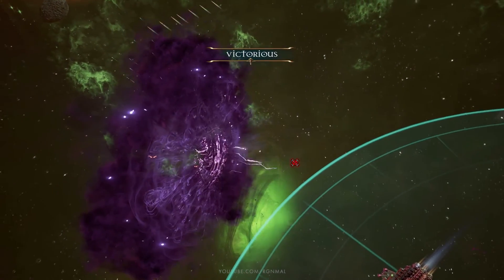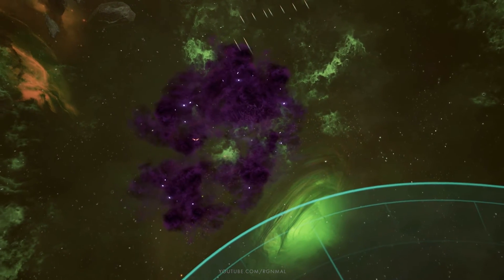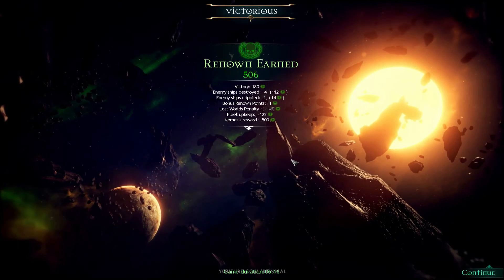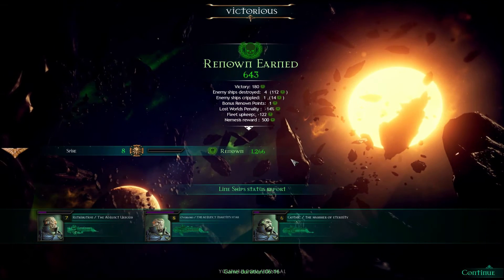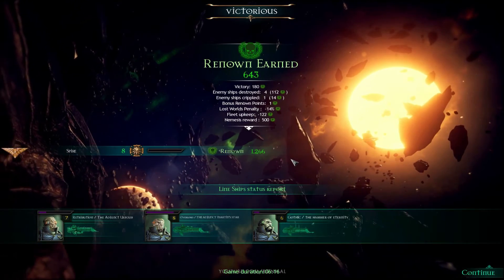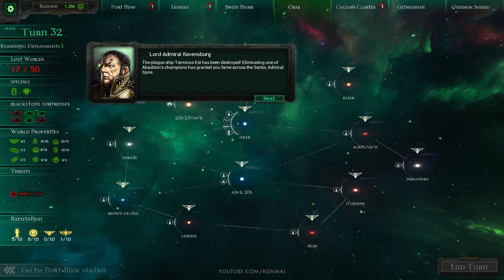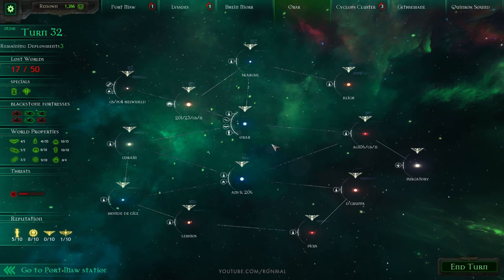Yeah, alright, high fives! Nice. Nemesis reward — 500. That was pretty sweet. The plague ship Terminus Est has been destroyed. Eliminating one of Abaddon's champions has granted you fame across the sector, Admiral Spire. The stain of this heretic ship has finally been cleansed from the galaxy. Why, thank you, Lord Admiral. Anyway, I hope you folks enjoyed this one. If you did, consider hitting that thumbs up. Thanks so much for watching. Until next time, I am Mal, and I'll see you later.